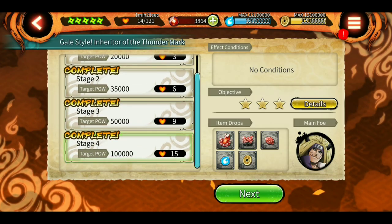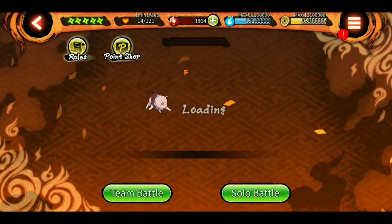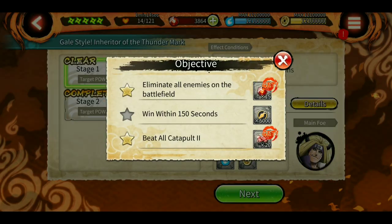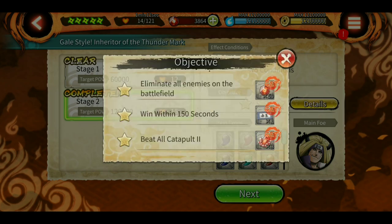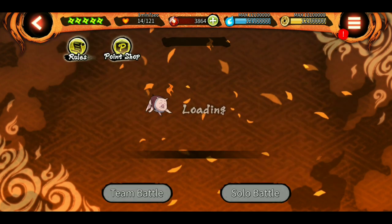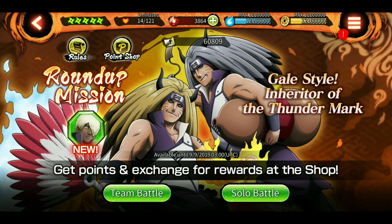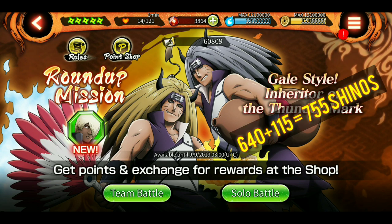And 30, 50, 50 from here, and team battle gives 15 and 50. So that's 50 + 50 + 100 + 115 total — 115 shinobites from the Round of Mission.